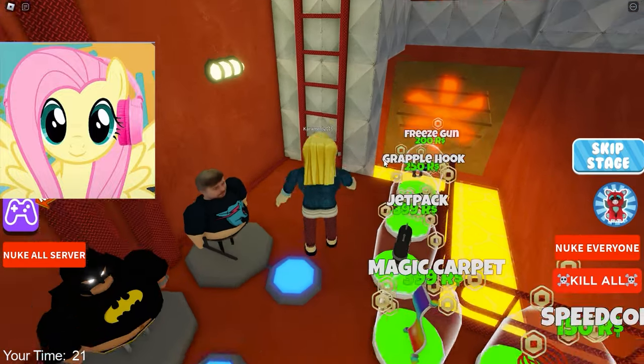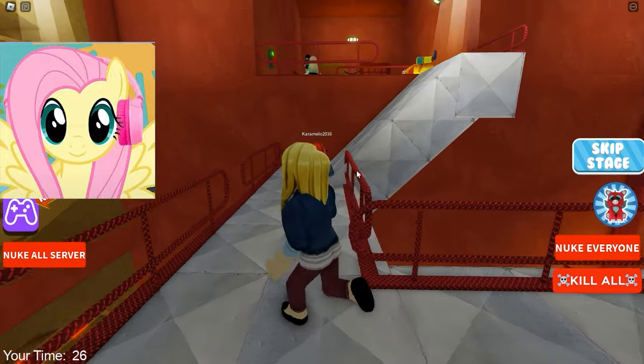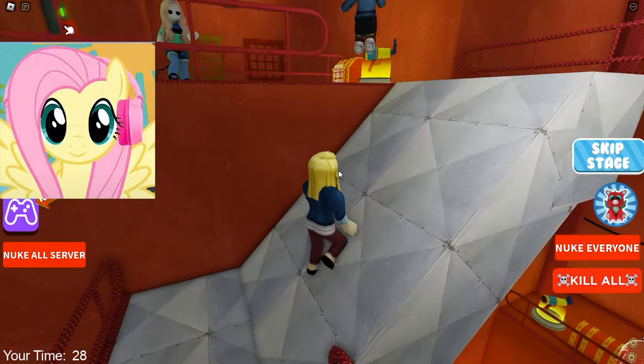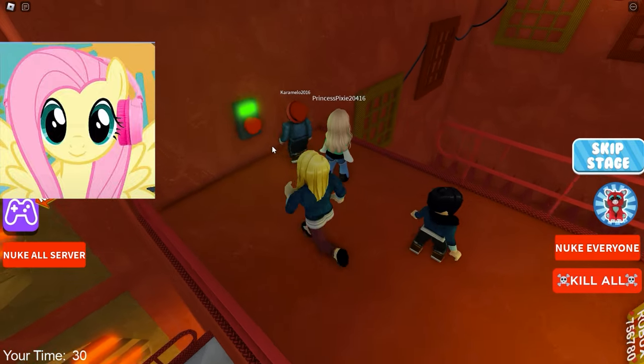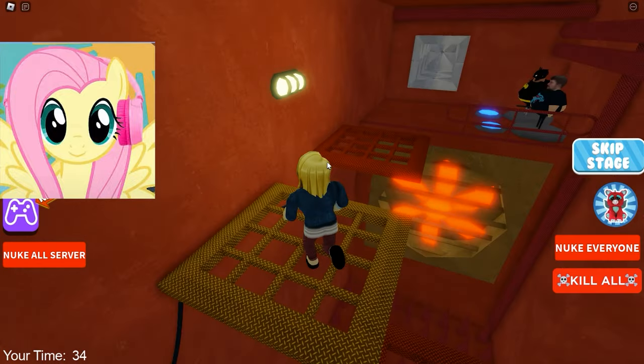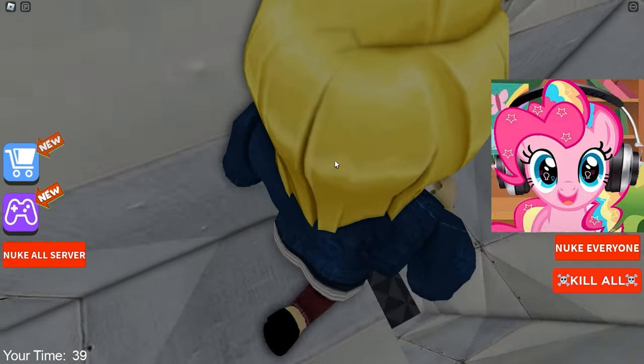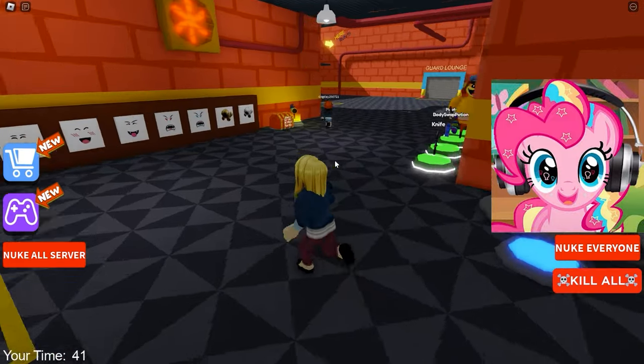Alright, we got from the vents into some room. Let's go up the stairs and see what's coming next. It looks like we're going to be going through some very difficult trials, and we have to be very careful not to die. Now we have pressed the button and opened an additional passage!